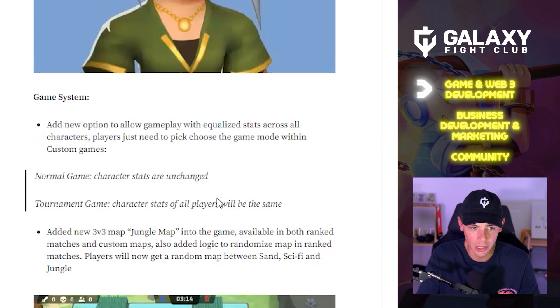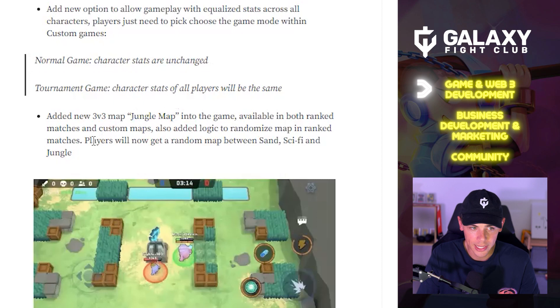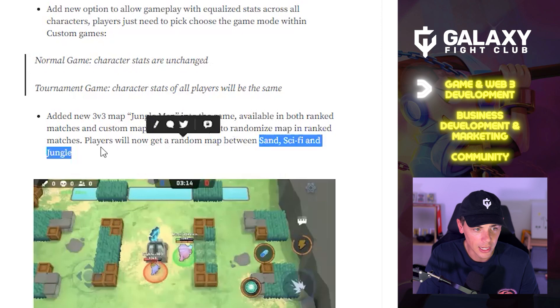There's a new map called the jungle map, available in both ranked matches and custom maps. Logic has been added to randomize the map in ranked matches — players will now get a random map between sand, sci-fi, and jungle, giving us three maps to play in 3v3 mode.